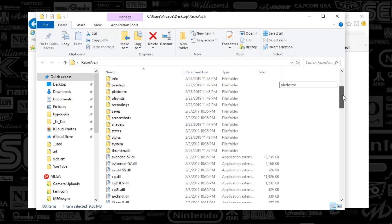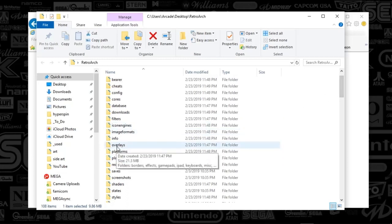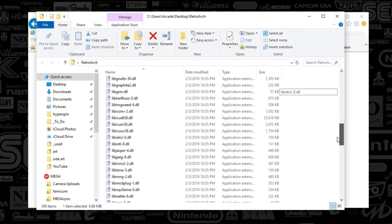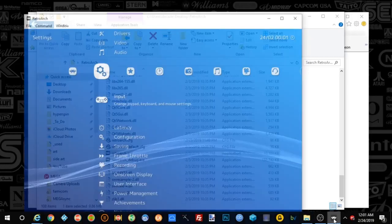You're going to see there's a bunch of folders in here. It does support cheats as well, as do most of the emulators themselves. These overlays are essentially the bezels themselves. We're going to scroll down, and when you're ready to open this and start playing with it, you're going to scroll all the way down. You're going to find RetroArch XE, open that, and you're going to see something that looks like this.